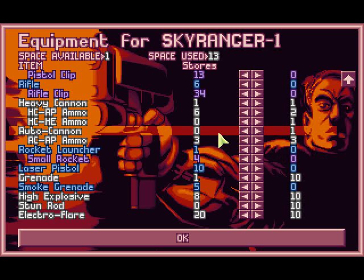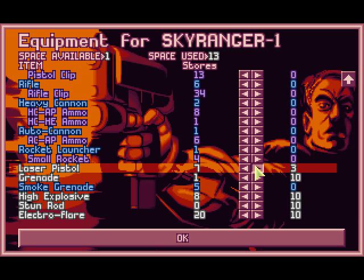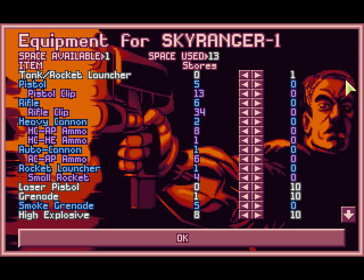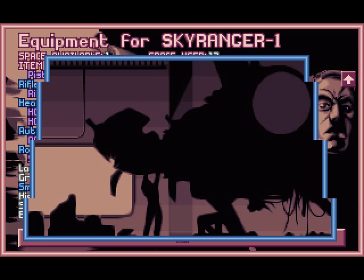We'll keep all of that because it can be useful. Get rid of the autocannon and the heavy cannon, which can now probably be sold. We now have 10 laser pistols — actually we only need 9, but we'll take 10 anyway. 10 grenades, high explosives, stun rods, electric flares. I think we're all set here.